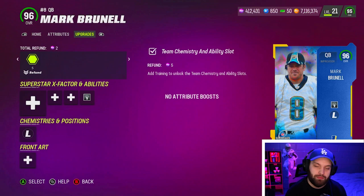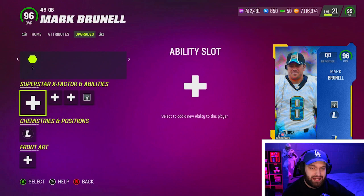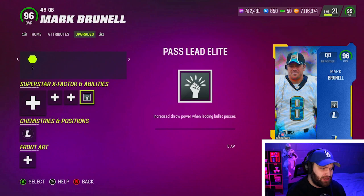I bought this 96 for 1.2 mil — his 94 is currently 1.79 mil, and I refreshed for five minutes and could not get it any cheaper than that. With the abilities when you power him up, you can get Set Feet Lead, Hot Route Master, and Fearless for 5 AP total. I'm only going to be using Pass Lead Elite today, so we're just looking at the release.